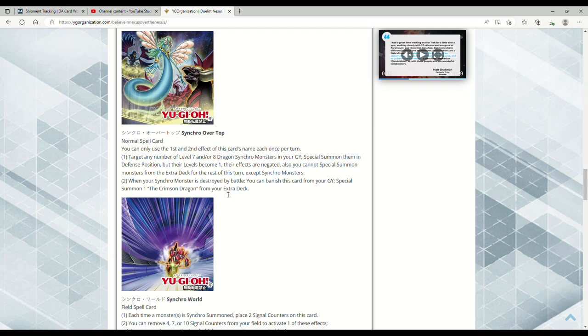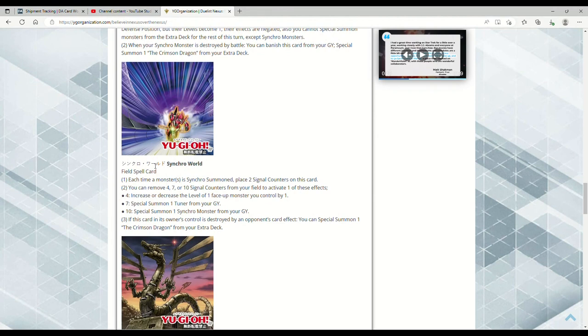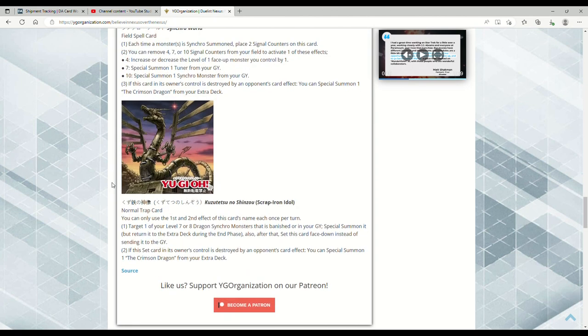Then we have Synchro World, basically Speed World but with a different name — still a field spell. Each time a monster is synchro summoned, place two Signal Counters on this card. You can remove four, seven, or ten Signal Counters to activate effects: four counters — increase or decrease the level of one face-up monster by one; seven counters — special summon one Tuner from your grave; ten counters — special summon one Synchro Monster from your grave. If this card in its owner's control is destroyed by an opponent's card effect, you can special summon one Crimson Dragon from your extra deck.